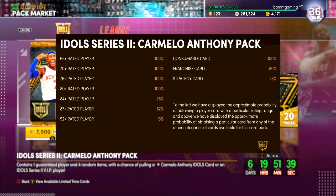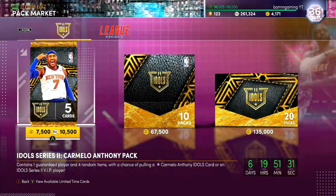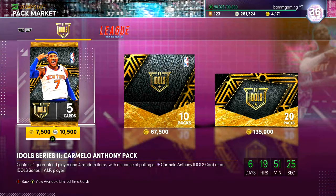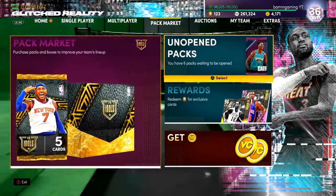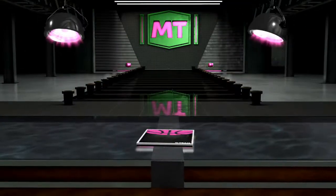The odds: 13% to get a 92. Wow, so the odds are really not bad. You can pull any idols — a VIP player pack contains one guaranteed player for random items with a chance of pulling a Dark Knight or Carmelo. That's wild. This kid's team went from like nothing to something with just 10K MT, flip of a finger.